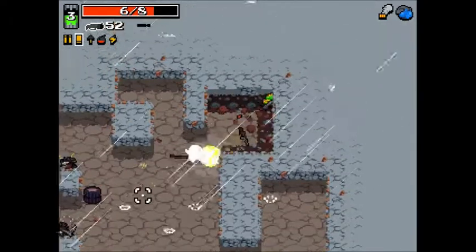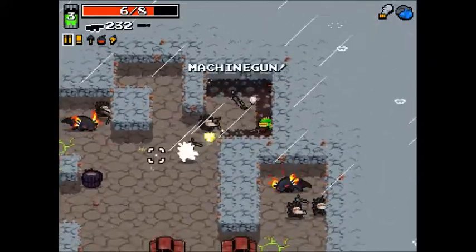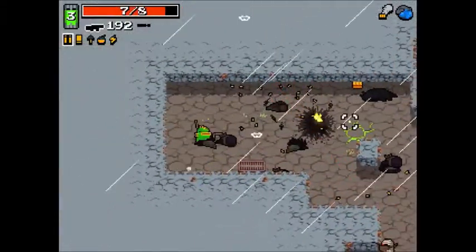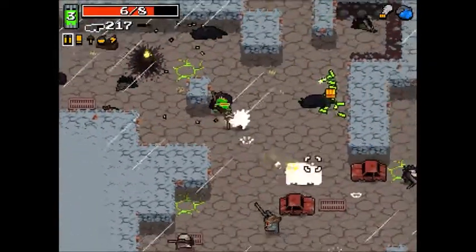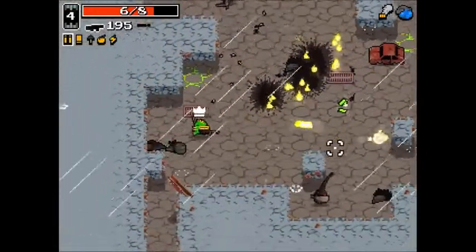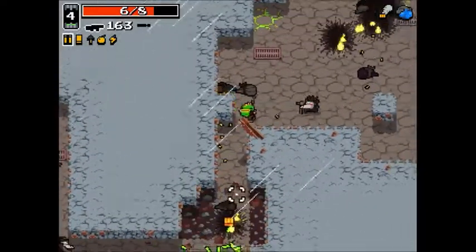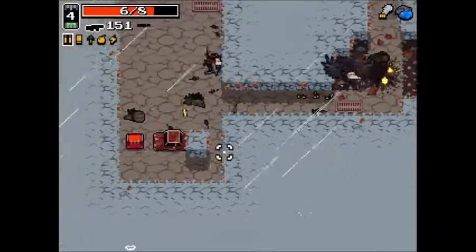Now all we need to do is not die to assassins and not die to ravens — that's it — and then we need to make it to the car, the broken car that doesn't look like any of the other cars. The machine gun is a pretty good weapon early game, but it's kind of a starter weapon so it's not the best choice. I don't want to get sniped; I'm going to leave these ravens so we don't trigger a portal. There's the car — all we need to do is get to it and enter.